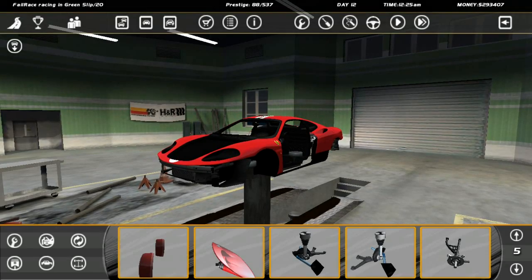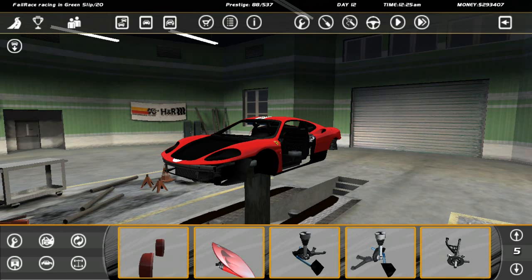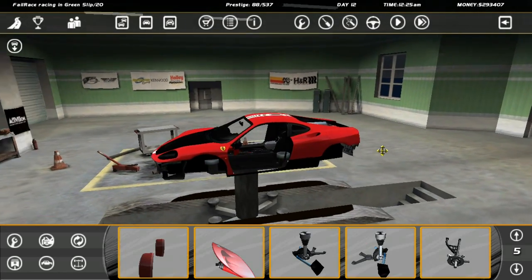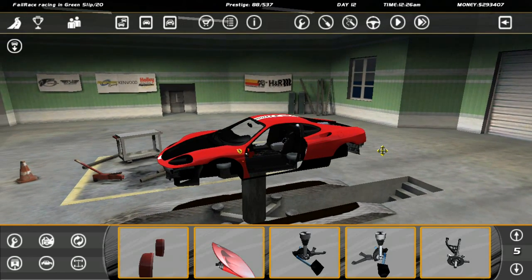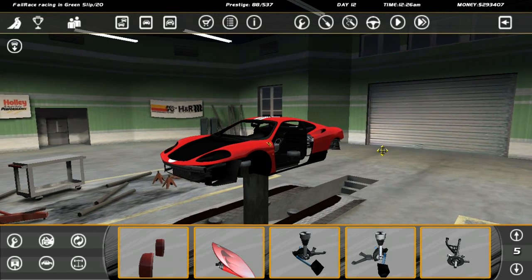Hello and welcome to the show. I'm here on Street Legal Racing Redline for another build of a car. The vehicle I have today — one of my favourite cars — the Ferrari 360 Challenge. I was very glad to see that I could find this car for this particular game.